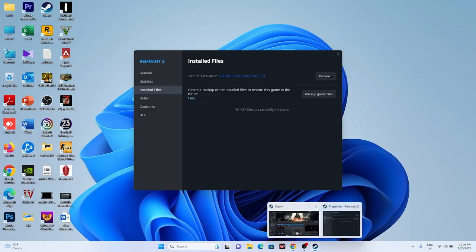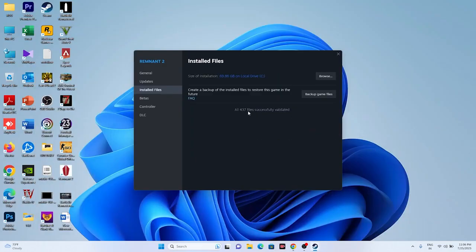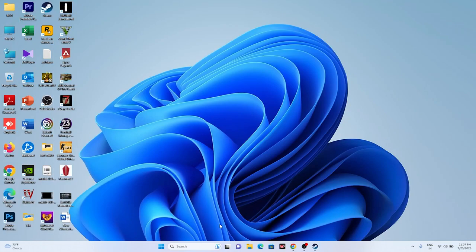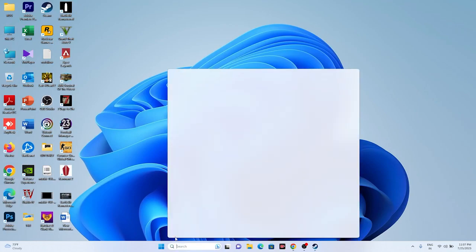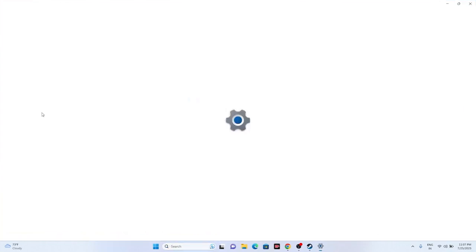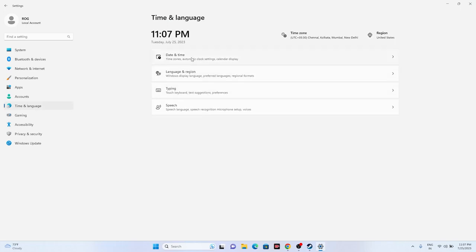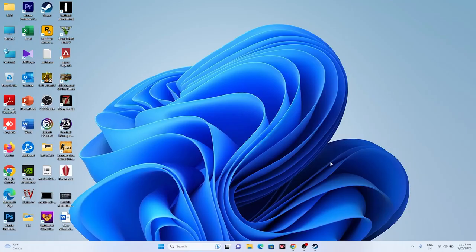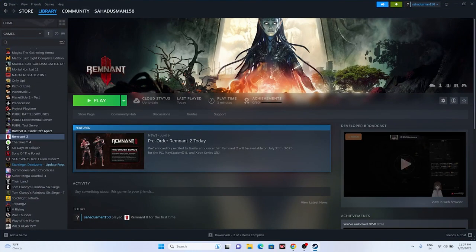All 437 of 437 files are successfully validated — good to go. Next, make sure your date, time, and region settings are correct. Go to Settings > Time & Language > Date & Time. Make sure the time and time zone are correct, and ensure automatic time setting is turned on. Some users had this turned off, which can cause issues. Turn it on, go back, and try launching the game.